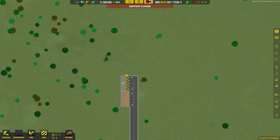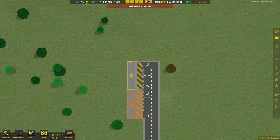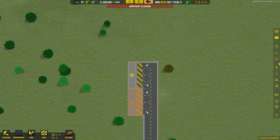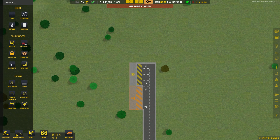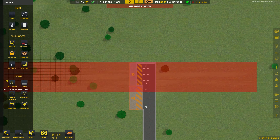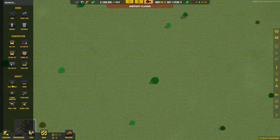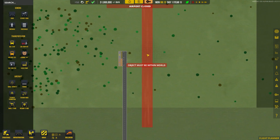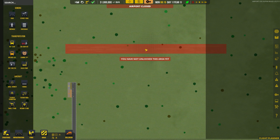I'm going to play the game just a little bit so we can get some applicants rolling in. Let's start with a runway — I think a runway is going to be good. We're going to do a small runway, and this is going to take 10% of our money.